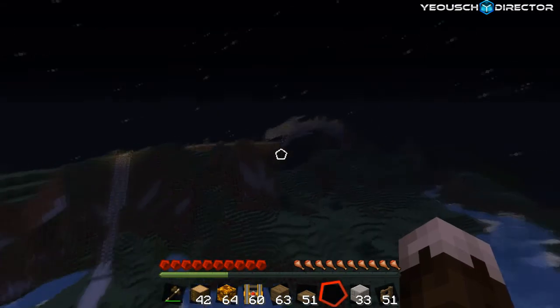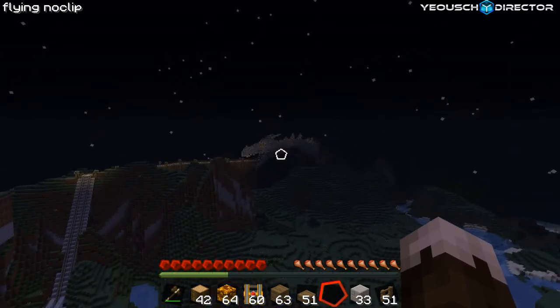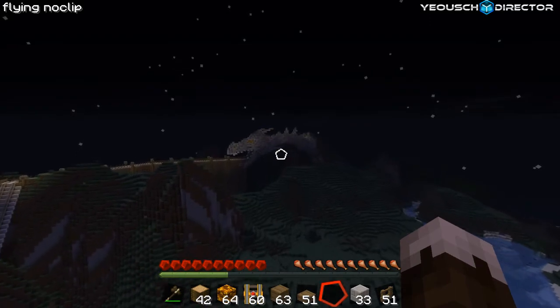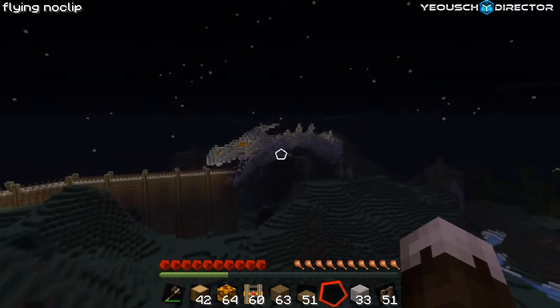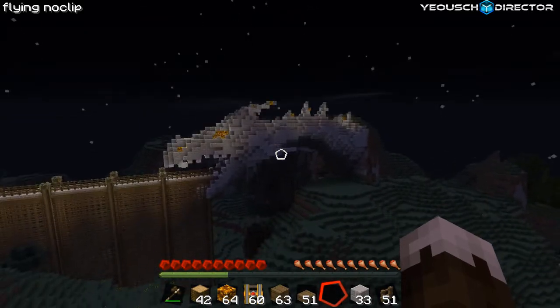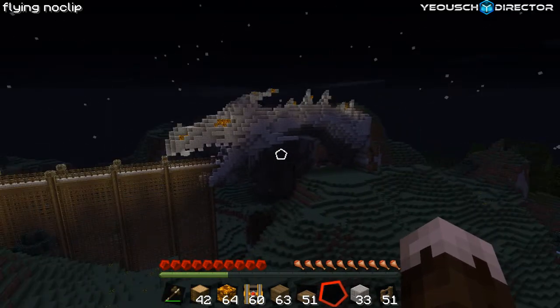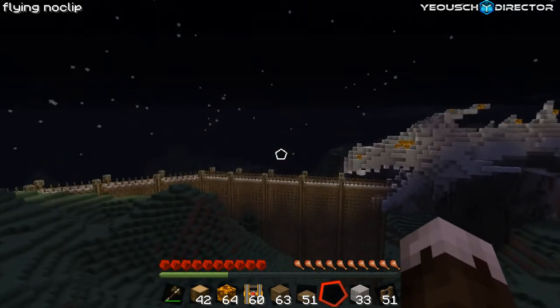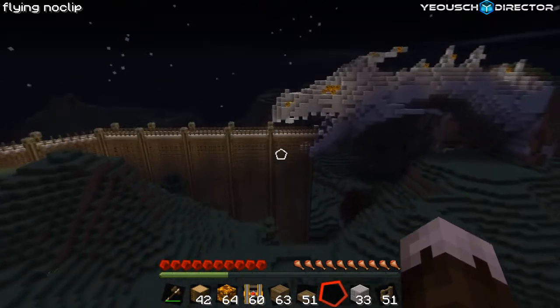You guys are probably already eyeballing the big dragon head in the background. I'm going to fly over there and we're going to take a look at it. I didn't actually create the head — I took it from a schematic from Block Fortress, and there will be a link in the description. I basically ripped the head off of it, and also the tail, and put it over there.